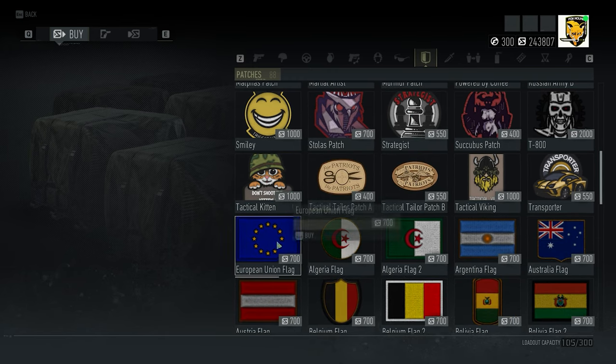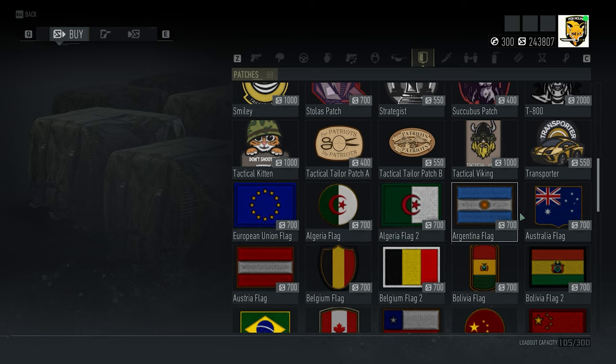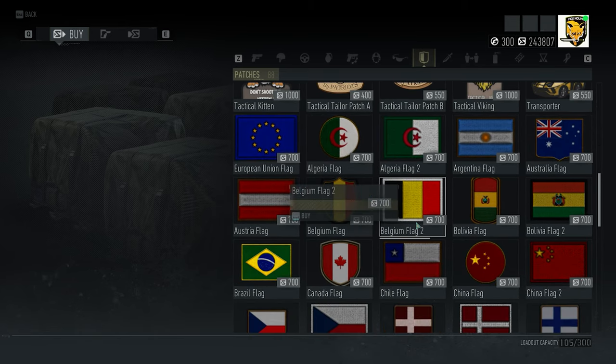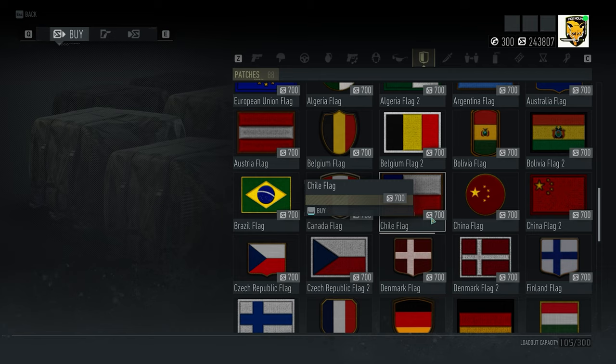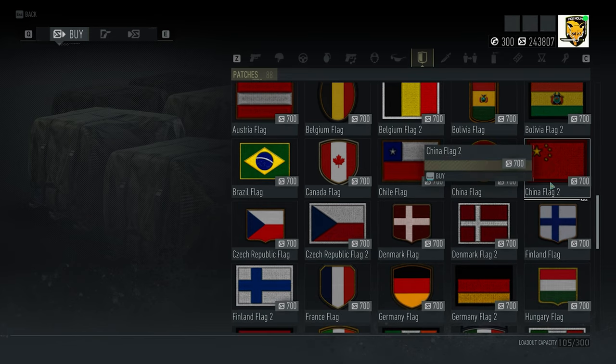However, I see in the patches section it mostly has most countries' flags, but right now I cannot find some countries' flags — particularly India. There should be a flag of India as well, because if I go through the sequence of Motherland missions, or if someone has just started the Motherland operation right now...